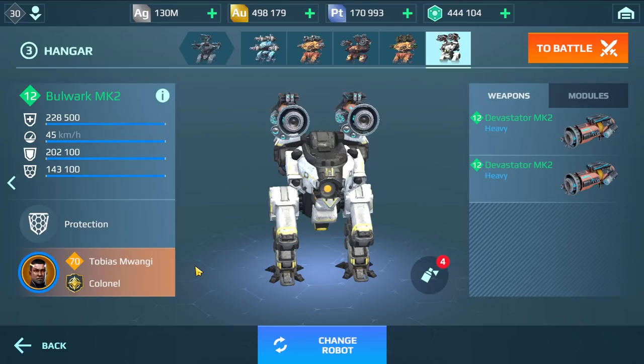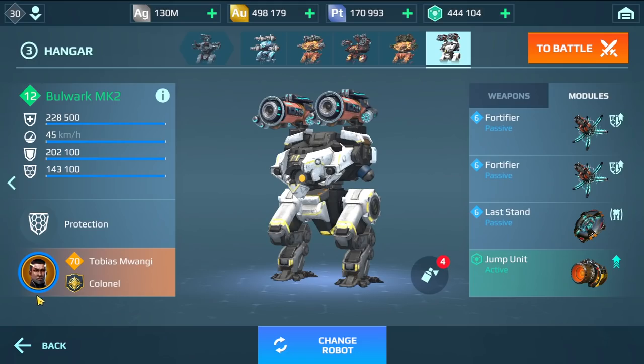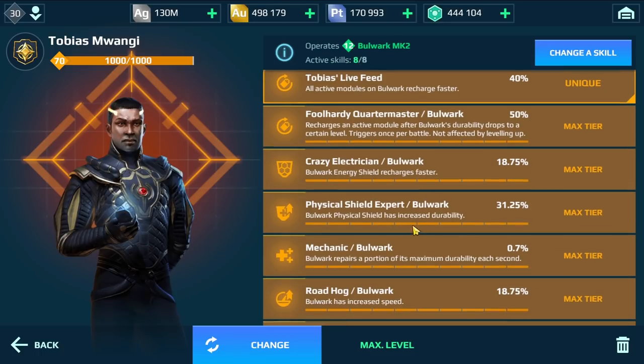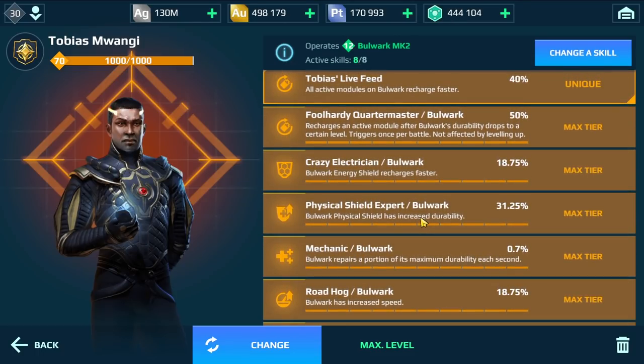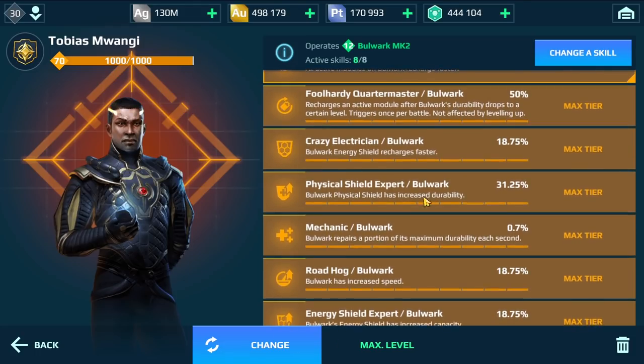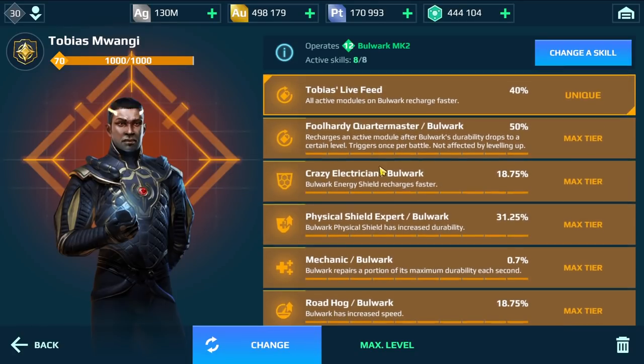Hey, what's up everyone, this is ADGaming and welcome back to my channel. In today's video I will show you a gameplay with the new sonic armored tank, the Bulwark, with the new Devastator weapon - the sonic weapon. These are the modules I'm gonna use: Fortifier, to enhance the shield, the physical shield and the Aegis shield of the Bulwark. These are the pilot skills I'm gonna use - all kinds of bonuses to the shield, the physical and the Aegis shield, and also the Sharpshooter. This weapon has Sharpshooter, in case you didn't know.